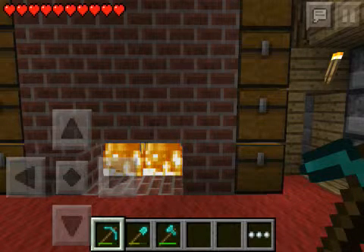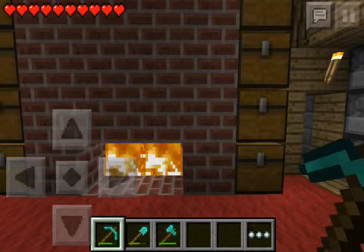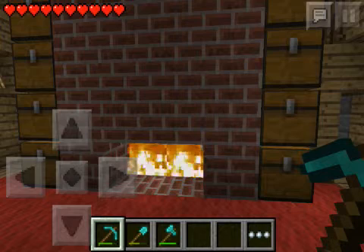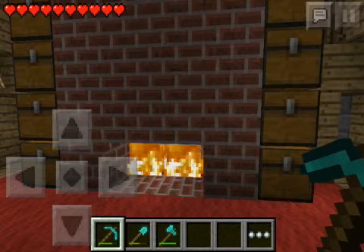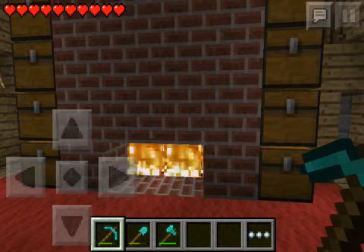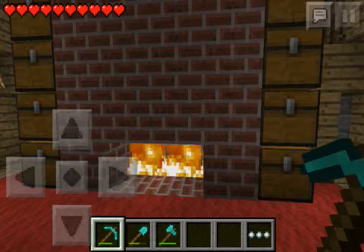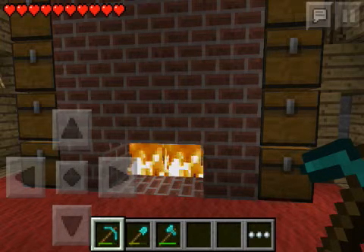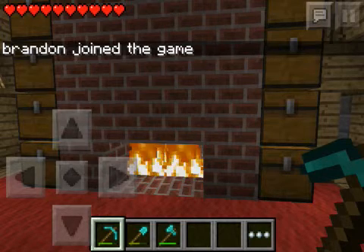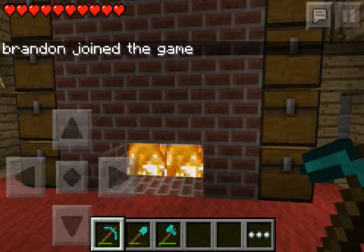You just want to join the multiplayer WiFi world on your other device. Once it's loaded and generated, it'll say to join the game. On the other device you just want to walk around.